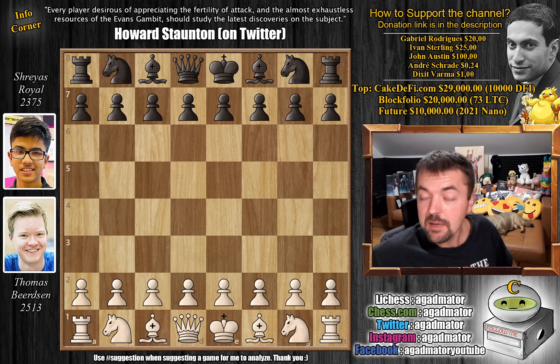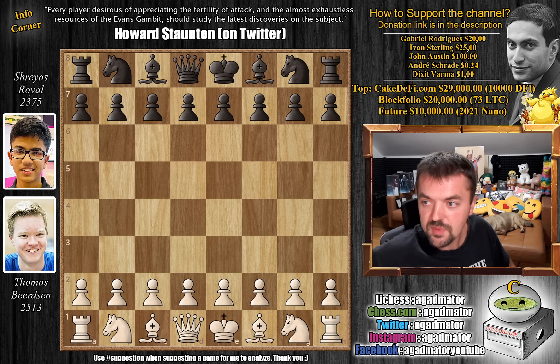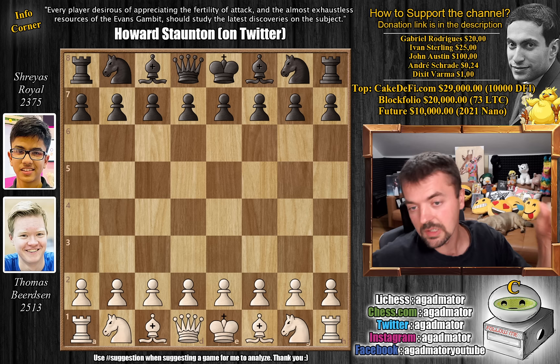Hello everyone, and welcome to a game that I consider an absolute privilege to share with everyone. It was played a few days ago in round 7 of the Vlissingen Open in Netherlands between Thomas Bertsen, an international master, and Shryas Royale, a FIDE master and the youngest ever FIDE master in England. We've already checked out one game by Bertsen — he faced Magnus Carlsen in a bullet game on Lichess, so check that out via the link in the description.